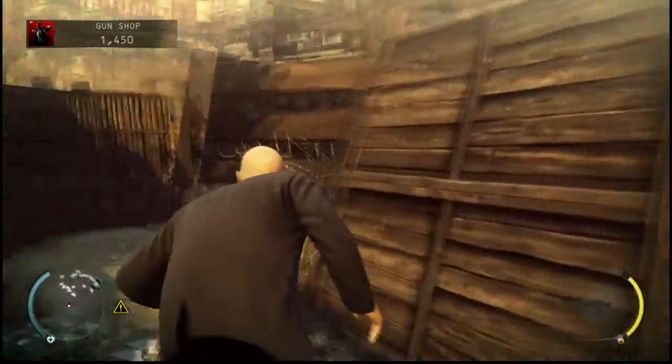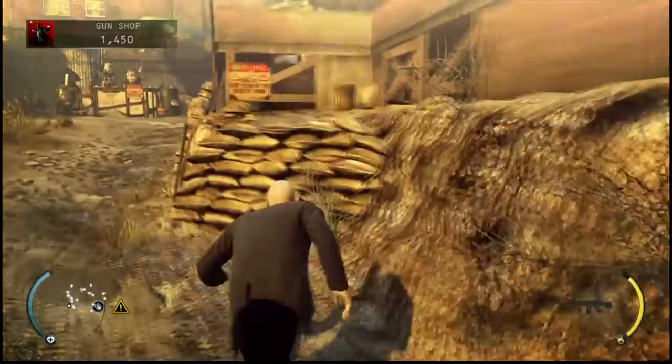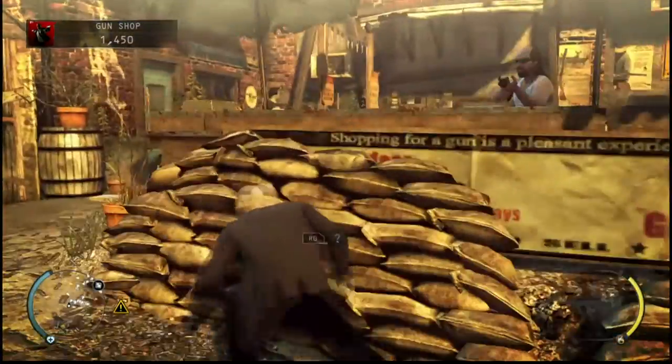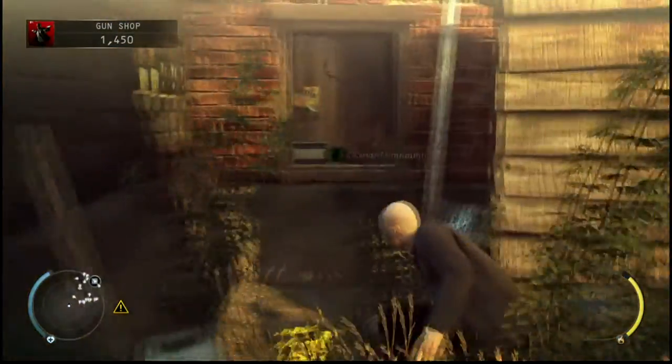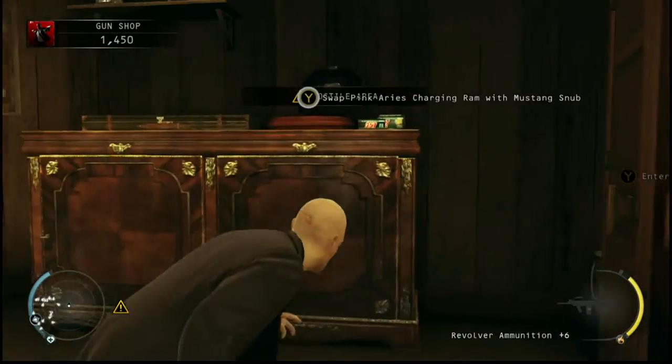Alright, so now we have the piece of paper that explains to us how to open the safe. So we're going to continue out this way. Don't go back from where you came. It's a left here. Now, this is the one tricky part — make sure you flip the cover. And go right inside here.